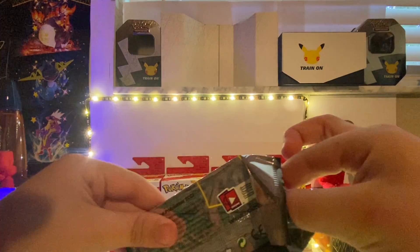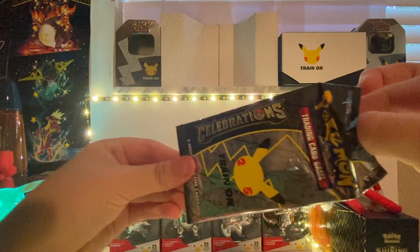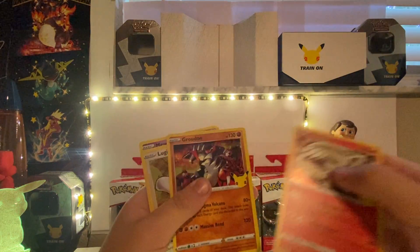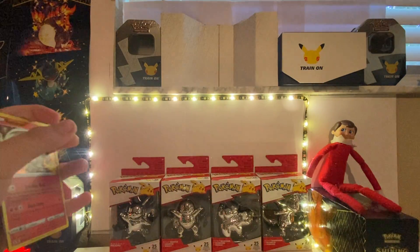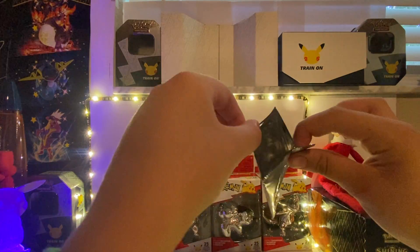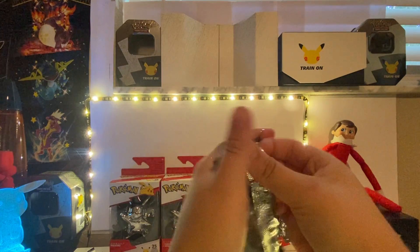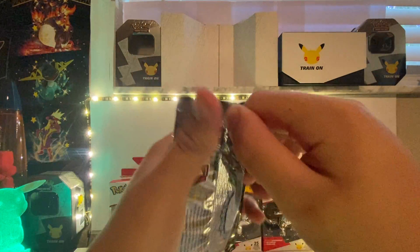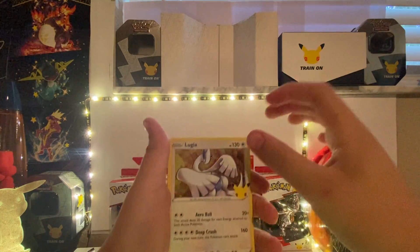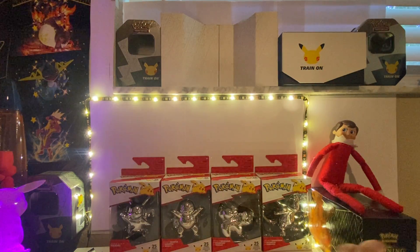Let's see if I can pull out the cards nicely — I kind of want to keep them in good condition. That pack got a little messed up; the cards just flung out. We got a Reshiram, a Groudon, a Lugia, and a Mewtwo — nothing big out of that one. There are four cards in my pocket, five including the code card. The max is two hits per pack — you can get zero, one, or two. Last pack, we got a Lugia.